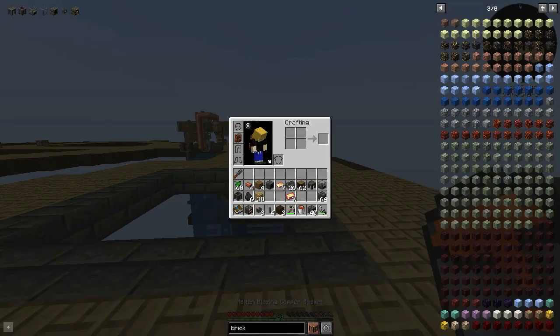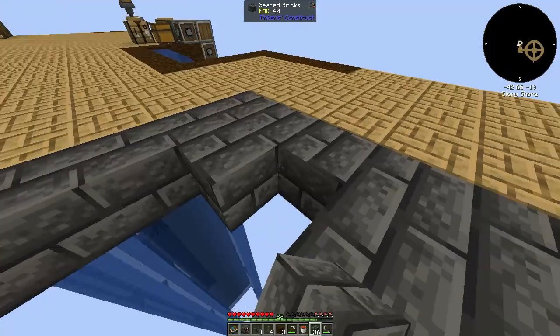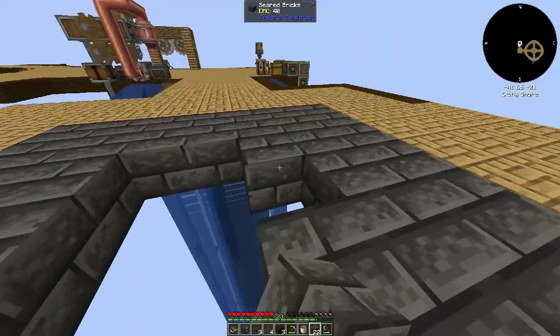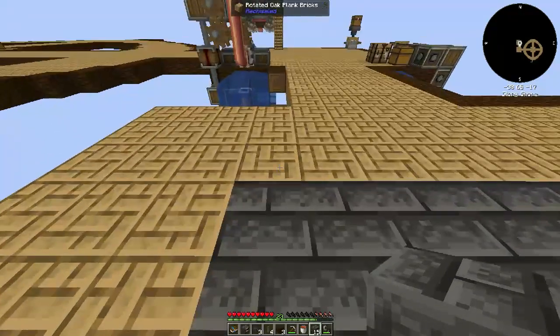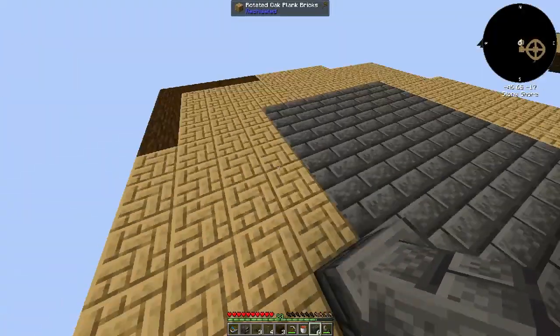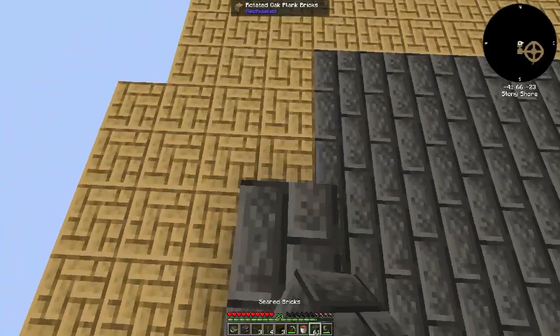I've got the molten blazing copper bucket now. With that we can finally build the forge. I kind of want to turn almost this whole area into the Tinker's Construct setup. The pathways are going to be a bit narrow, and I can always expand the island if I want — one section of the island here.